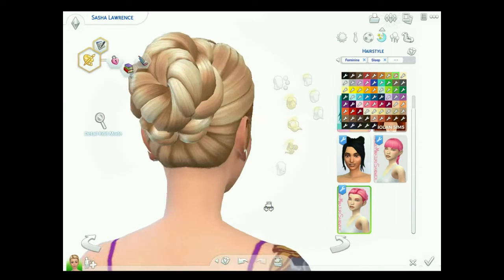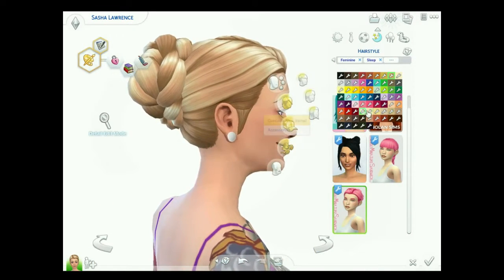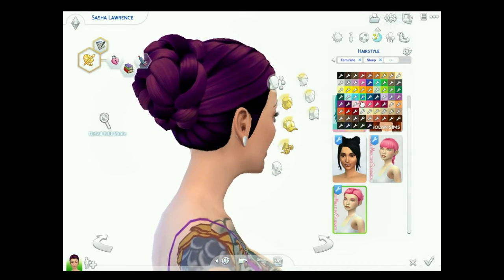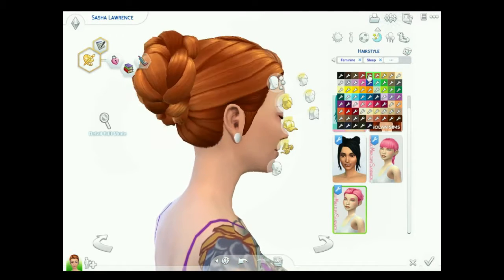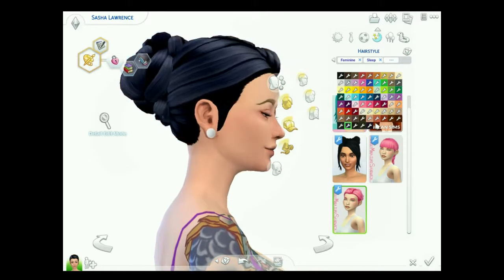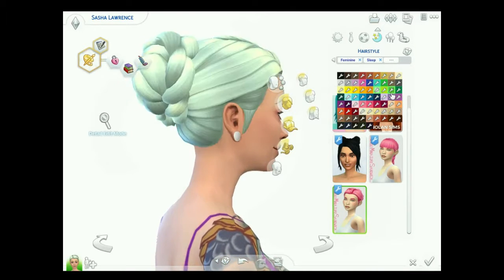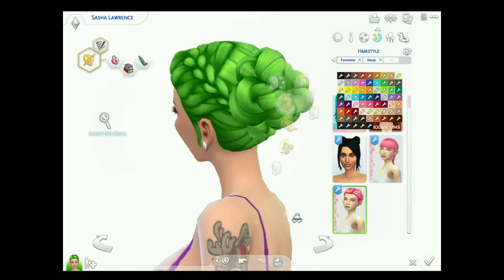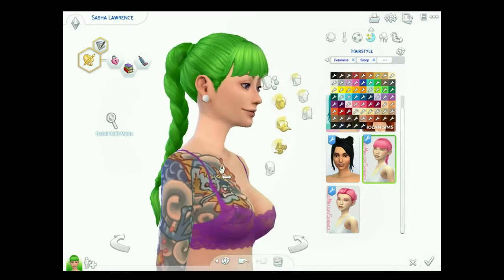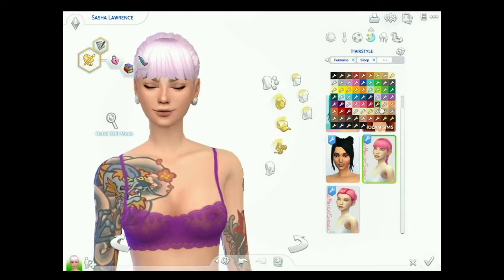And from Wildly Miniature Sandwich, finally, we have two different hairs on the same link — they're called the Hadley hairs. This one is a really cute bun with a braid, and it comes in all the base game colors along with a multitude of other colors, which is the reason I love Wildly Miniature Sandwich — he or she always has so many colors with everything they make. And then there is a braid that goes about halfway down the back with some bangs, and it comes in all the same colors.